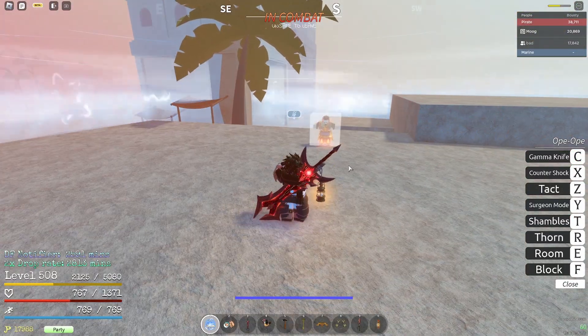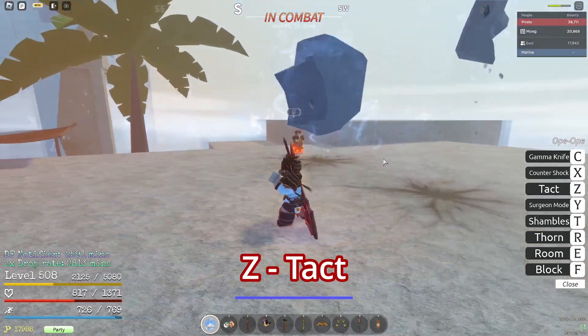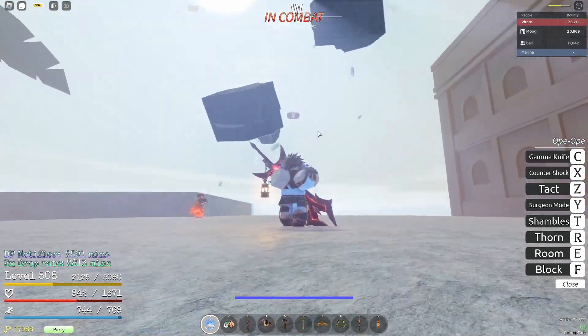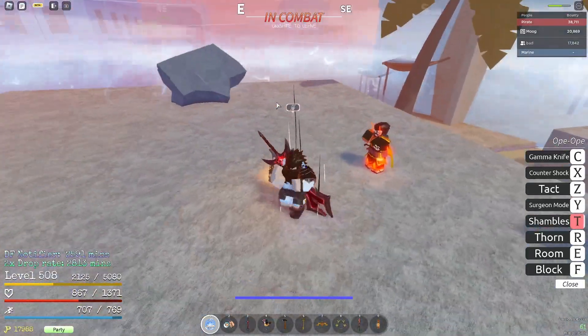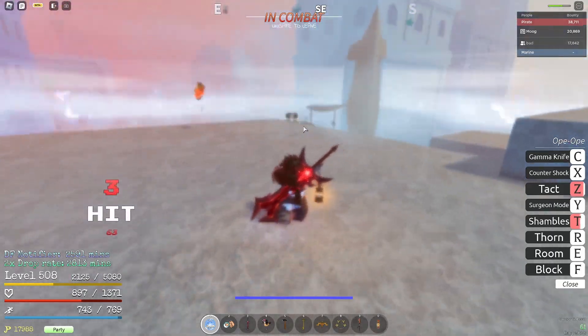There's one more move I forgot — it's Axe. You pull a bunch of meteors and you can switch with them if you want, and then you can hit the other player.